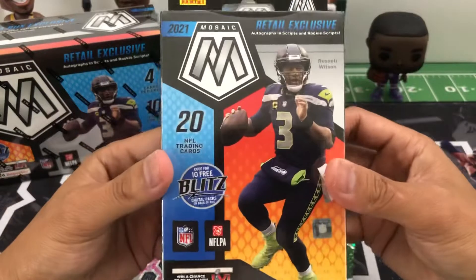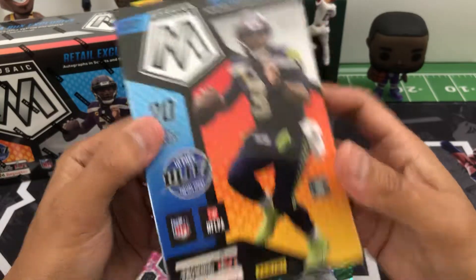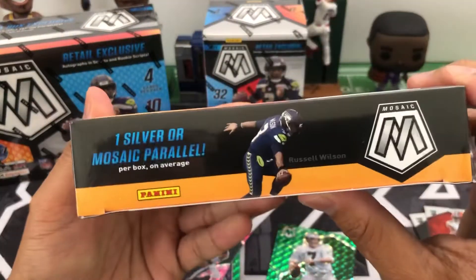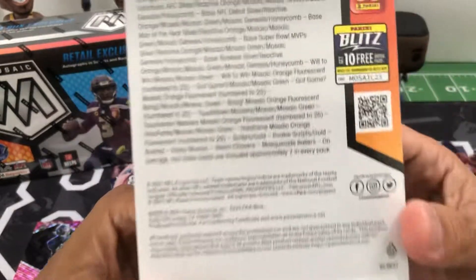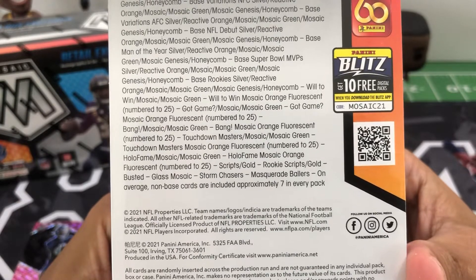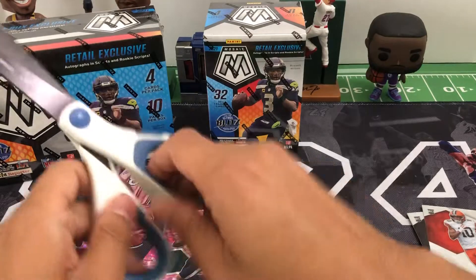All right, next we'll do the hanger — got 20 cards in here. Mosaic reactive orange parallels, four on average. Also one silver or mosaic parallel on average as well. Again, you can hit insert orange fluorescents numbered to 225. Let's open this up.